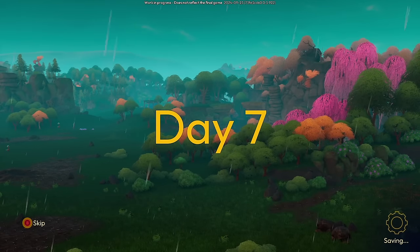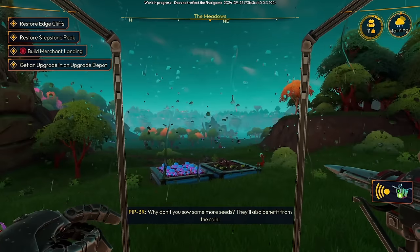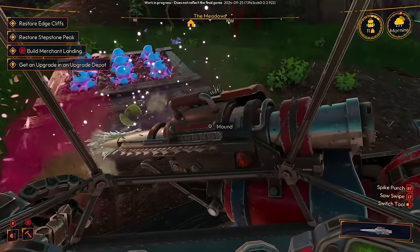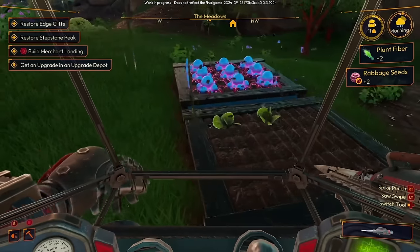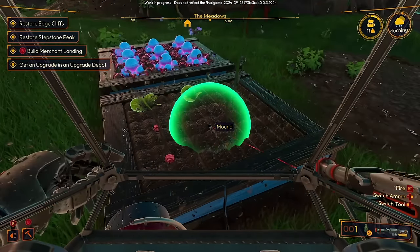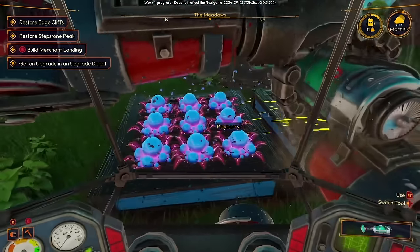Okay, here we are on my other save, which is a few more days in — day seven and raining. Since it's raining today, you won't have to water your crops — why don't you sow some more seeds? They'll also benefit from the rain. I've started planting — weeds? Get out of here, who invited you? I might need to be a little bit more precision careful with that — maybe better to do that outside the mech in the future. But now we can plant more. Different kinds of crops — I think this is the only other kind of seed I have. These, I think, are ready for harvesting though.